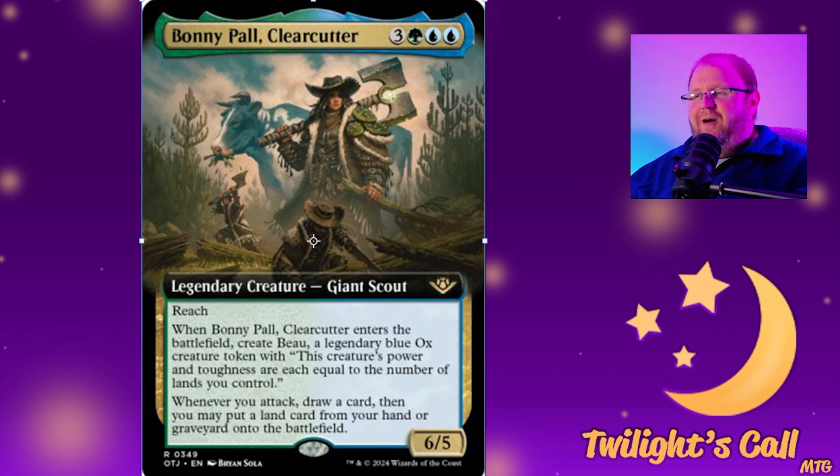So here's your Paul Bunyan analog that creates the blue cow along with your giant lumberjack. This one's kind of cool but it's kind of just a generic Simic value engine — draw cards, get value out of it. I'm just not really into that kind of thing anymore.